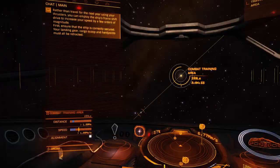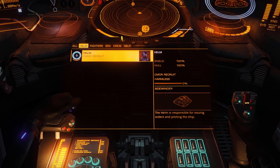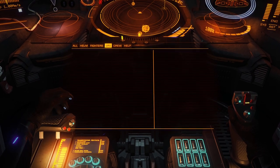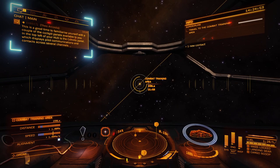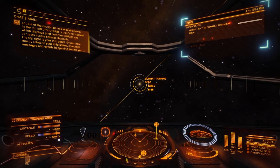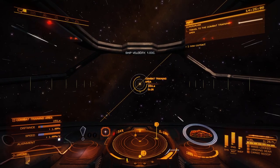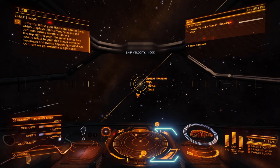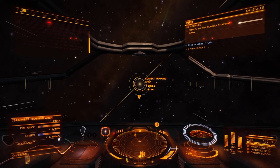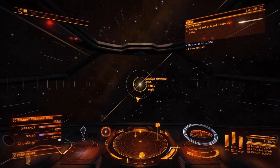Usually you'll retain control in Super Cruise, but on this occasion your ship's computer is following a preset path. This is a good time to familiarize yourself with the cockpit panels. In the top left of your HUD is the comms panel, which displays pilot communications and contacts across several channels. The top right is your info panel — entries here mostly relate to your ship's status, computer messages, and events happening around you. What is 1C? I'm going to have to look that up later.